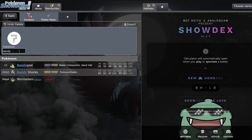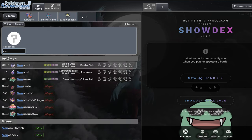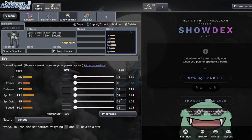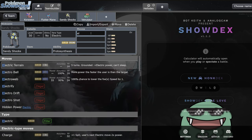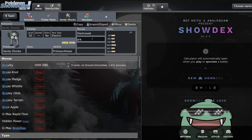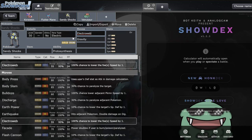One partner I really want to highlight for Koraidon is Sandy Shocks. One of the biggest issues with sun teams is going up against opposing Kyogre. Rillaboom and Venusaur also work well - Venusaur is obviously a great resist when paired with Koraidon. Sandy Shocks can get the speed booster, still hits pretty hard, has decent bulk, and gets Electroweb for speed control. It also has access to Gravity, and going Gravity into Precipice Blades is very very nice while also making sure Electrowebs never miss.